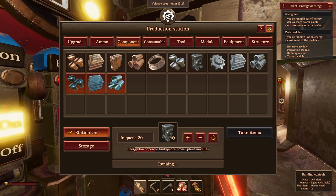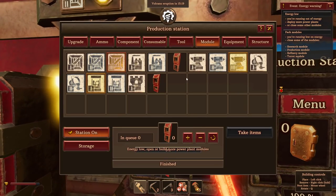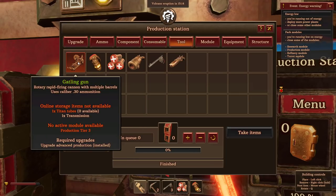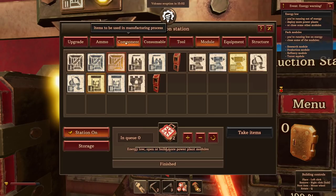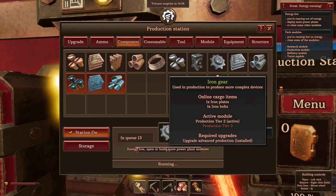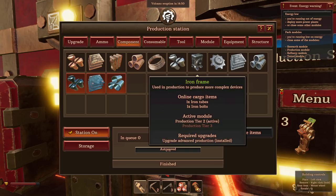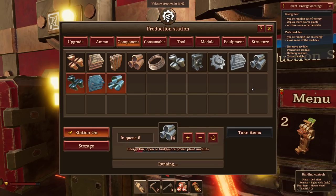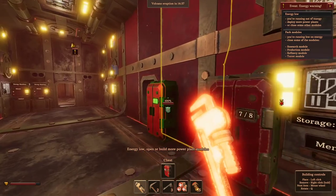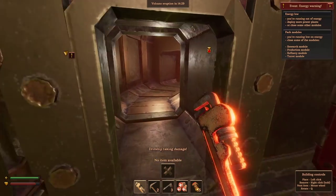There we go - we can start setting off some production of fancier stuff. That is going to slow down the other production but it's fine. It is actually quite a slow process. Oh well, just get it running on everything it can run on. We've unlocked the Gatling gun - it requires titanium though, so we can't quite do that yet. Back to components - twenty of these. And then we only need to make some of the other components, anything that's needed more urgently - the pipes. All right, those are all working away.